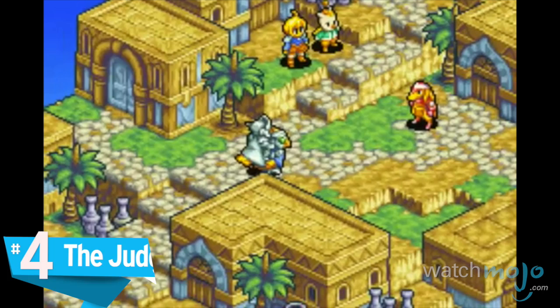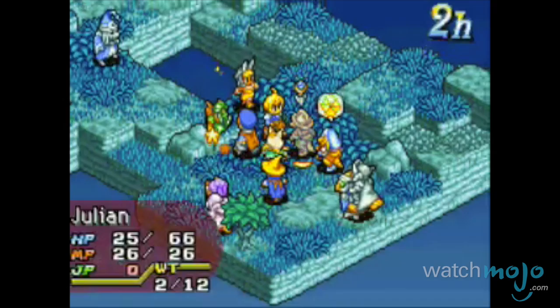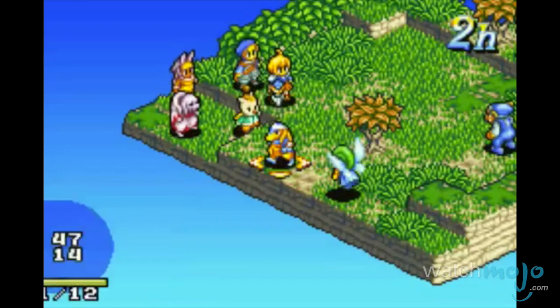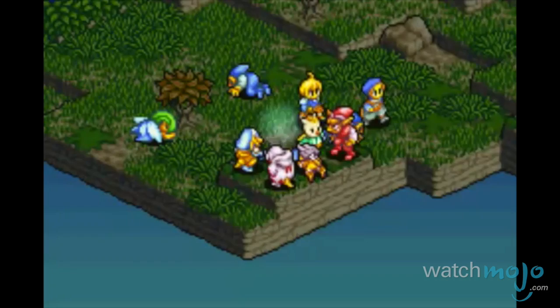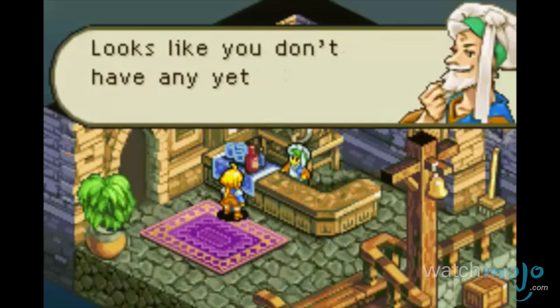Number 4: The Judge System — Final Fantasy Tactics Advance. The turn-based battling of the original was intact in this GBA classic, but the addition of a judge who was kind of like a referee to monitor the battles got really old really quick. Arbitrary laws that changed every day randomly chose one ability to be illegal, and if you used it, the character in question would get sent to jail. So for one mission you wouldn't be able to use fire magic, for the next you wouldn't be able to heal, etc. It's an interesting idea — clearly designed as a barrier to make sure you don't use the same strategies over and over — but there could have been a better way to prevent that from happening.